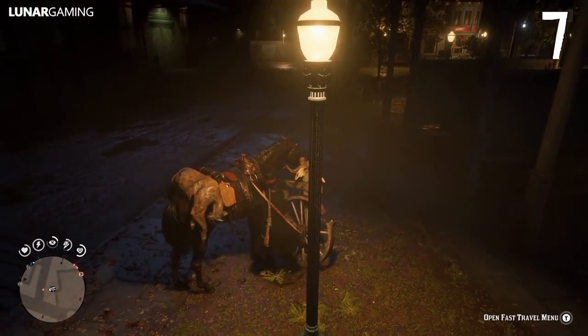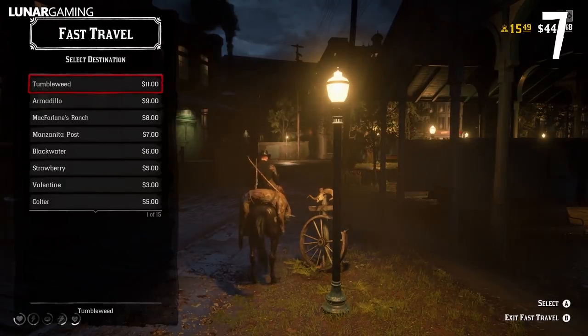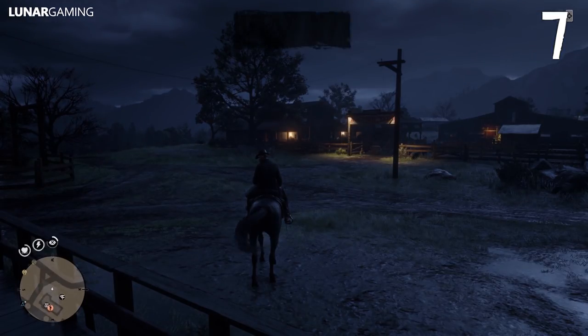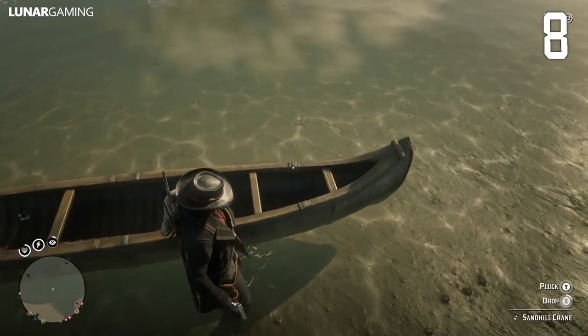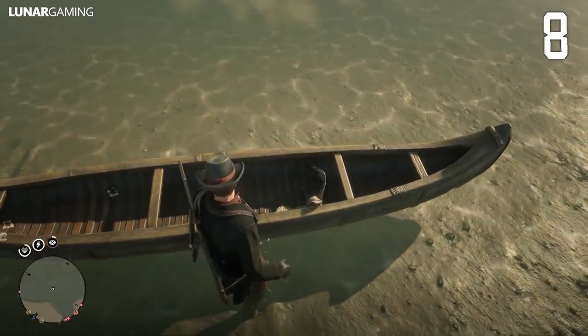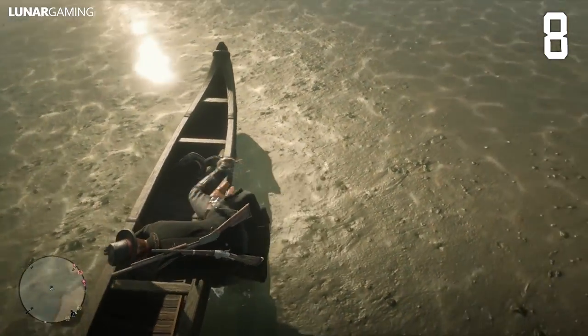If you fast travel, any hunted goods you have stored on your horse will disappear. You can't fish on boats online, but you can drop animals in to transport them — good for taking bigger fish to the butcher in Saint Denis.